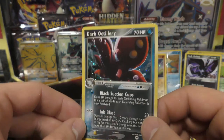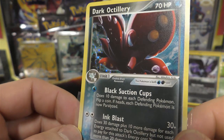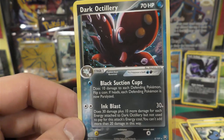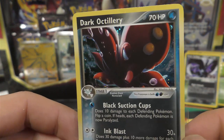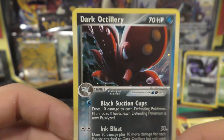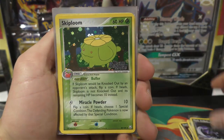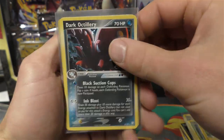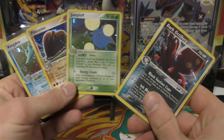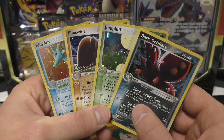Here we go, the last holo - hopefully an EX or gold star. We didn't get that, but at least we got a dark Pokemon - dark Octillery as the holo. He looks pretty cool. Not the blue-ringed octopus - those are venomous, not poisonous; poisonous would be like pufferfish where you eat it and can die. Well, we didn't get the EX or gold star, but we got some cool cards. Parallel hollows: dark Goldbat, Skiploom, Zubat, and Magneton. Hollows: dark Octillery, Jumpluff, Piloswine, and Kindra. Thanks so much and hope you come back for more videos soon!